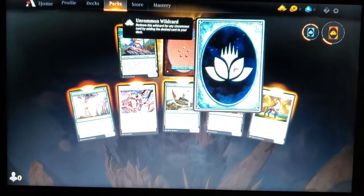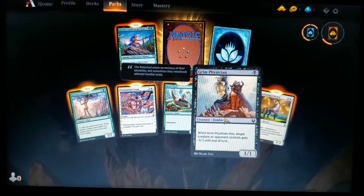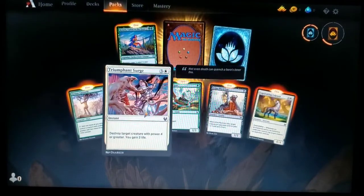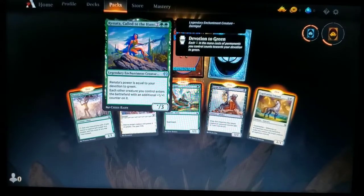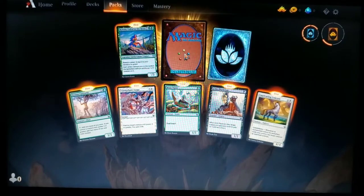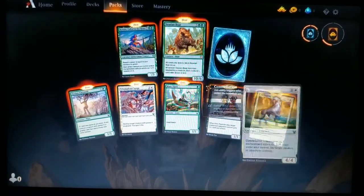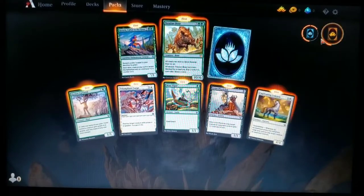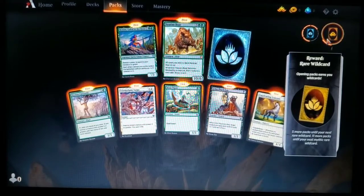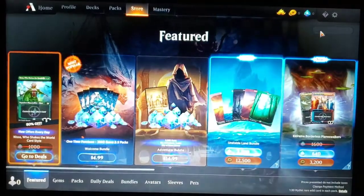Third Theros pack, and we got an Uncommon Wild Card! Captivating Unicorn, Grim Physician, Moss Viper, Triumphant Surge, Elysian Caryatid, Renata Called to the Hunt — watch out for the green now — and a Nessian Boar. Maybe a green Stompy deck. And we also got a Rare Wild Card — plus five more packs coming our way.